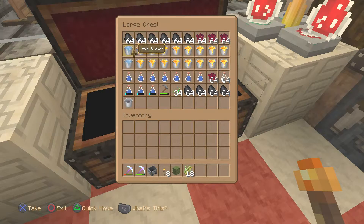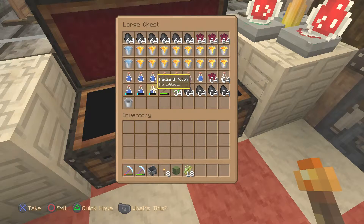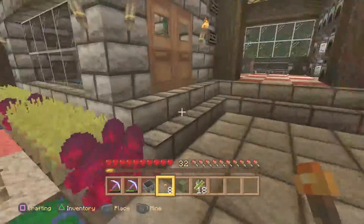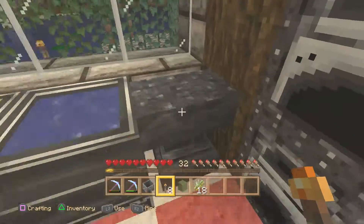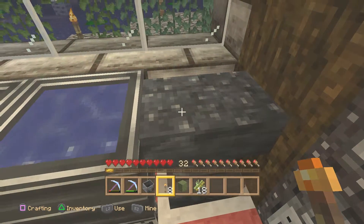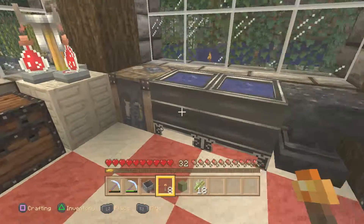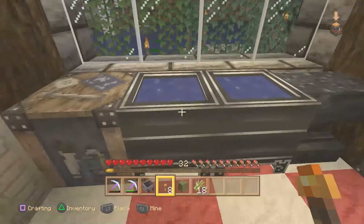Back here we've got nether wart for brewing, some water in case something catches on fire, bottles so we can fill up our water bottles, cauldrons, more coal, wheat seeds, a hoe, and an empty bucket because we have wheat growing right here. We also have an anvil for enchanting and name tagging — it's about to go, as you can see it's getting more chips and it's on its last leg. There's always a crafting table, which is the central item of Minecraft.